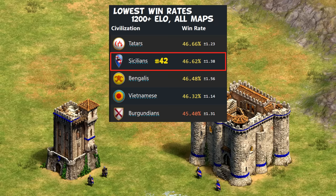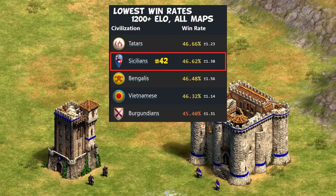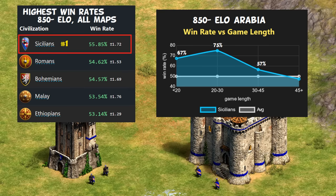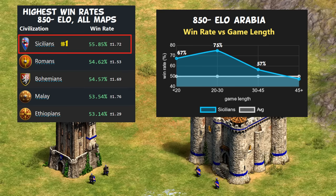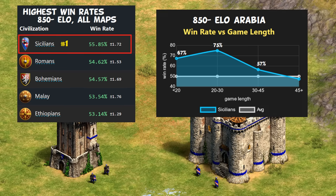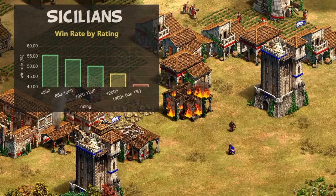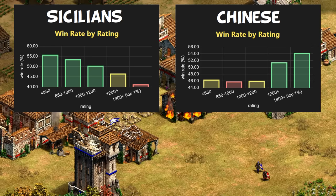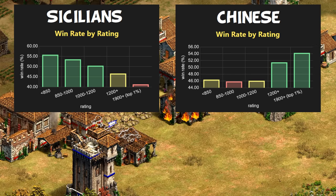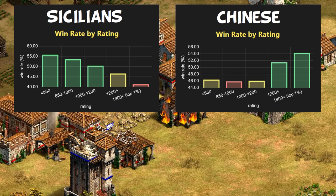It's also understandable to want to lean into their unique building instead of just being another cavalry civ. The change makes a lot of sense from that perspective, and even the faster-built palisade walls might stop them from getting absolutely crushed in quick games. On the flip side, they're consistently the best civ below 850 elo, winning almost 75% of games ending between 20 and 30 minutes. That really looks like lower elo players have a hard time dealing with the Sicilian donjon and sergeants, which is only going to be exacerbated with faster-built and cheaper donjons. There's a bit of a reverse Chinese thing going on here, being amazing at low elo and way below average at higher elos.